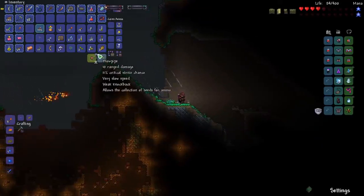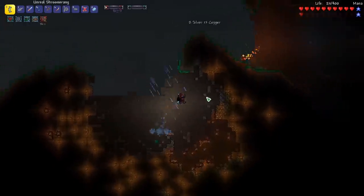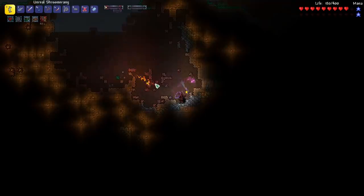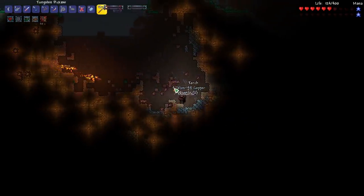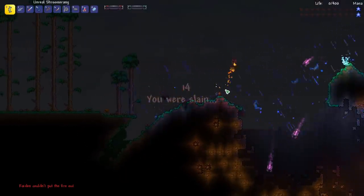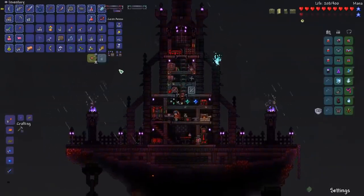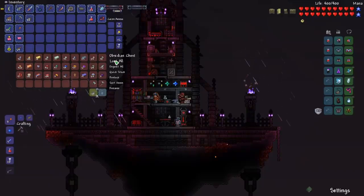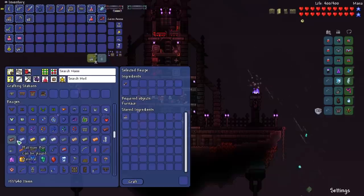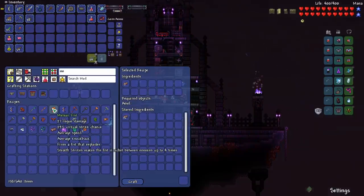We're picking up seeds — looks like we got the blowpipe. We just died there — we were on fire. But we did get all the Meteorite we needed, so let's head back to base, put away our stuff into Magic Storage, and now we can craft some Meteorite. And now we can craft the Meteor Fist.